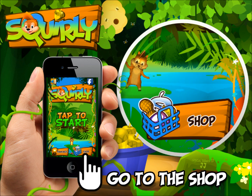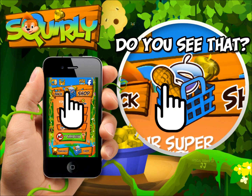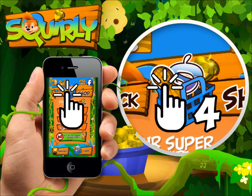Go to the shop in the game. Look at the nut basket in the top right of your screen. You see that hidden JJ sign in that nut? So awesome! Just click that five times: one, two, three, four, five.